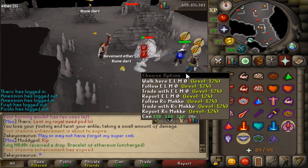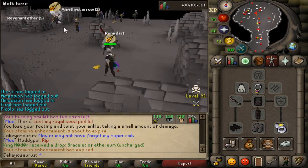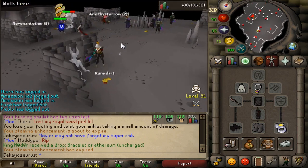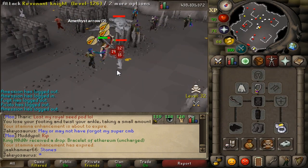Elder maul - that's basically a discount chaotic maul. That's what people used here back in the day - chaotic mauls and rapiers - but we haven't really got a rapier equivalent in 07 yet.